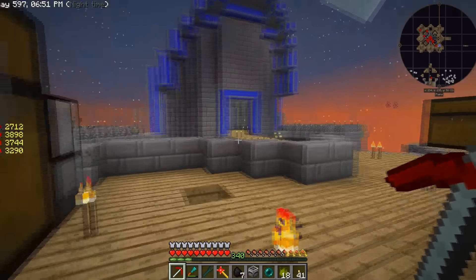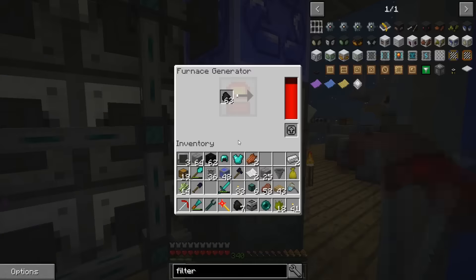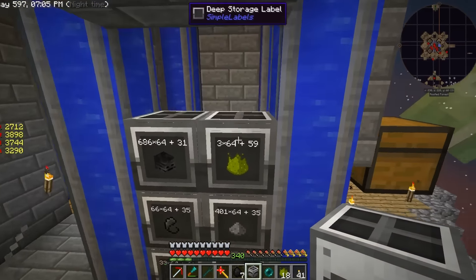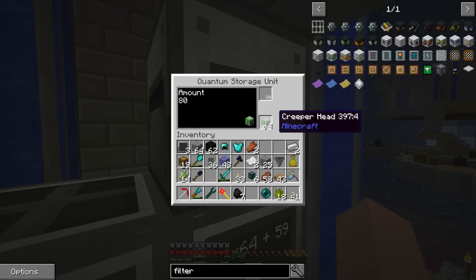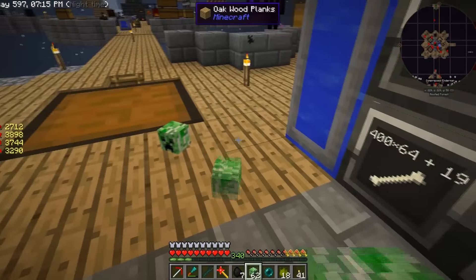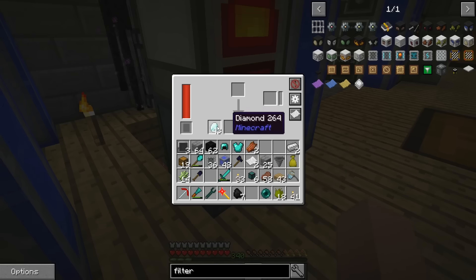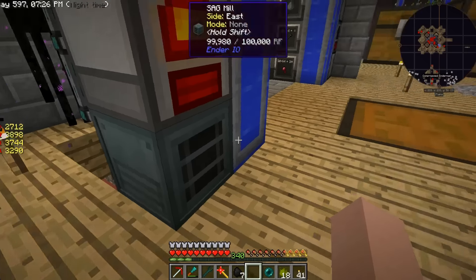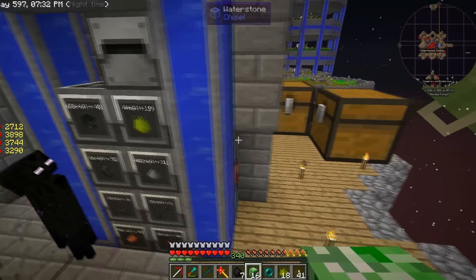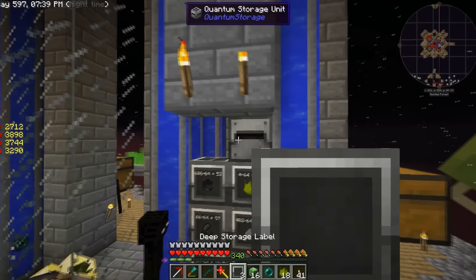Okay back to what I was doing. We're going to grab this deep storage unit and stick it up here on top. We'll clean it out and stick diamonds in - that's where the diamonds are going to go. We'll grab the 43 diamonds out of the SAG mill and run those through. Come up here and stick diamonds in.